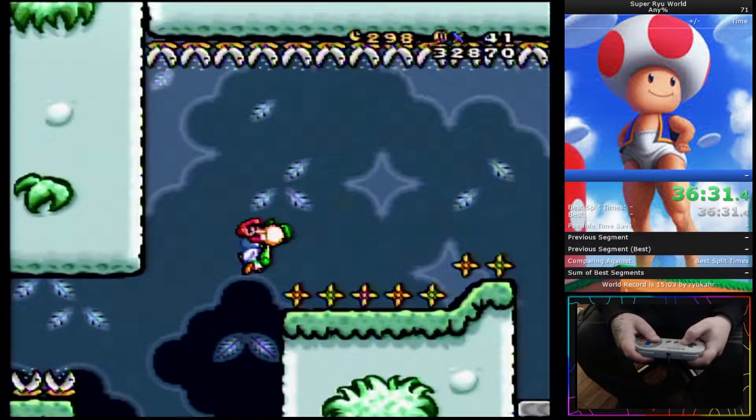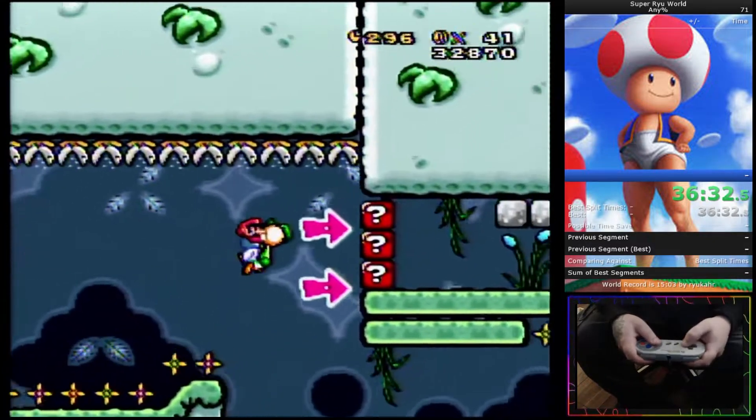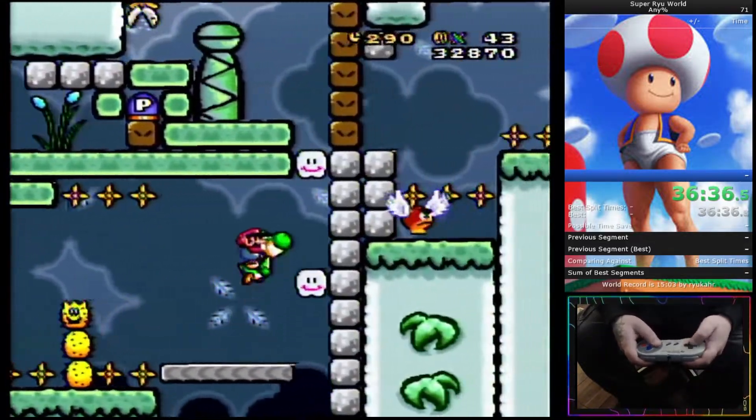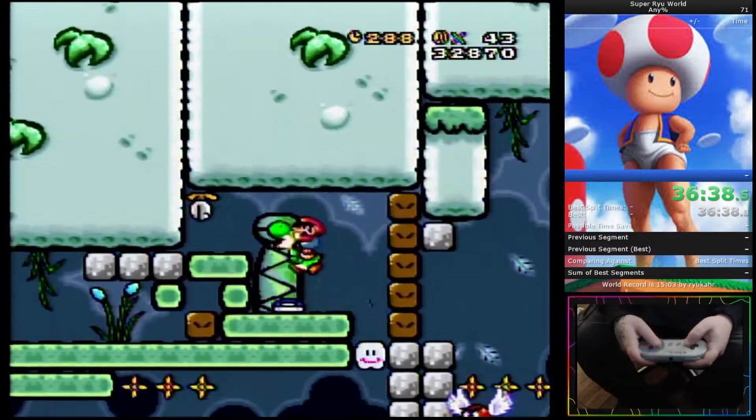The yellow spikes kill you instantly. Besides that, Yoshi can walk on munchers, so you just want to spit that blue shell through there, get two licks there, and get ready for the next jump.